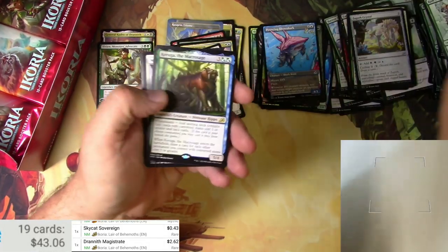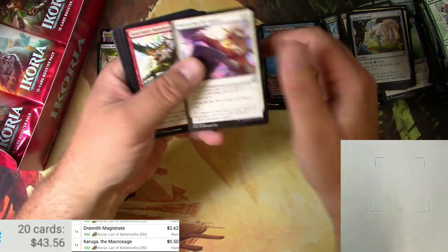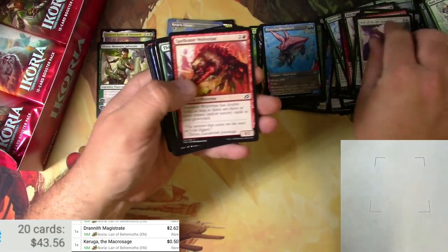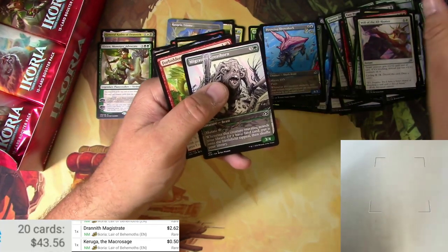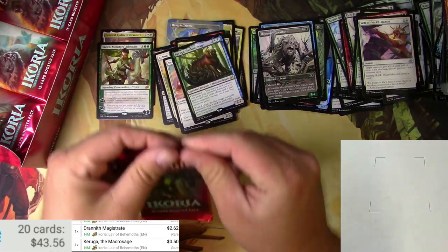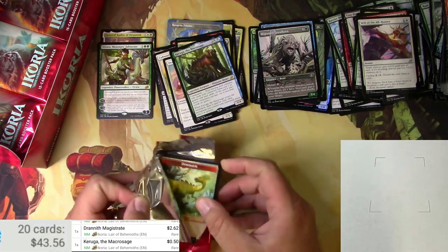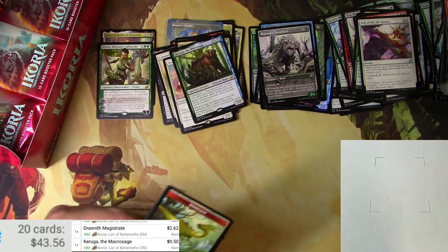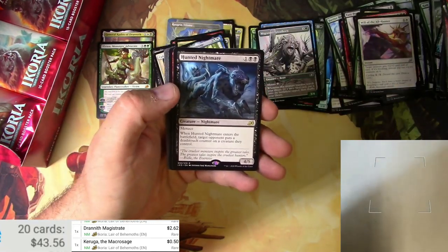We get a Karuga the Macro-Sage. Migratory Greathorn, all drawn out. The packs still don't do what I want them to do.